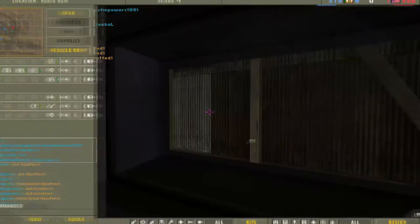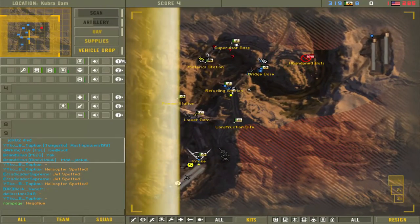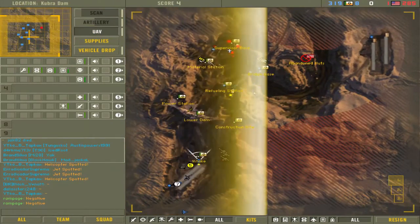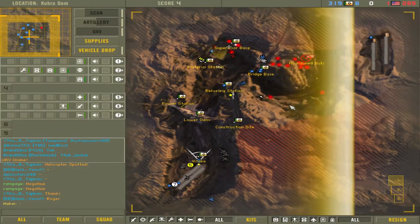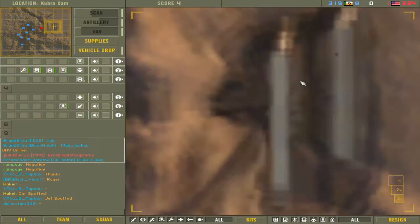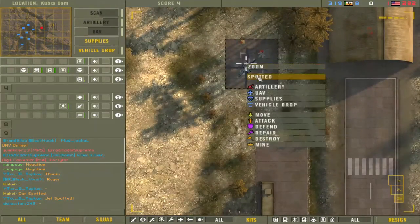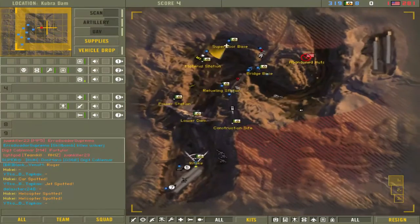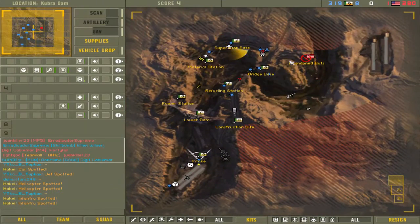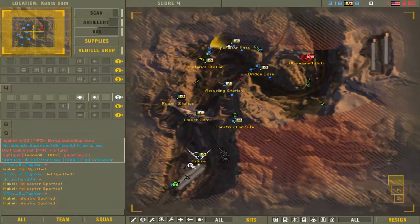In Battlefield 2, the commander role is one of the most influential positions you can find yourself in, and as commander you'll often decide whether your team wins or loses. The role consists of 5 primary tools and lots of secondary tools that give you power to control the battlefield and assist your team with offensive, defensive, and utility-based assets. This video is a thorough guide to commanding in BF2 and will tell you literally everything you need to know about the role and how to assist your team to victory.